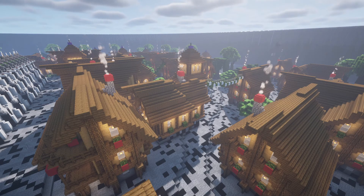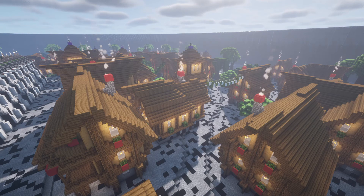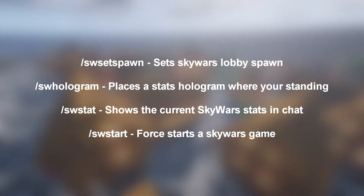Skywars Reloaded features added tab complete for commands, added waiting lobby for team games, and an added scoreboard system that supports Pappy and team chats. The commands required to set up this plugin are slash sw setspawn, slash sw hologram, slash sw stat and slash sw start.